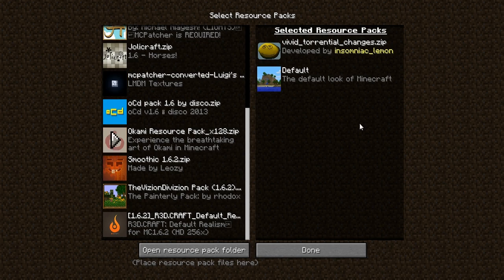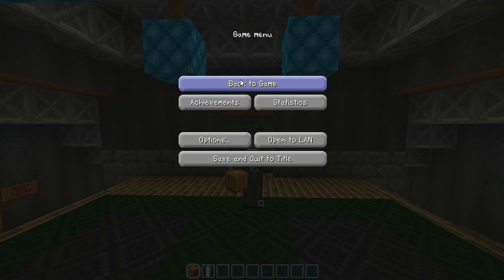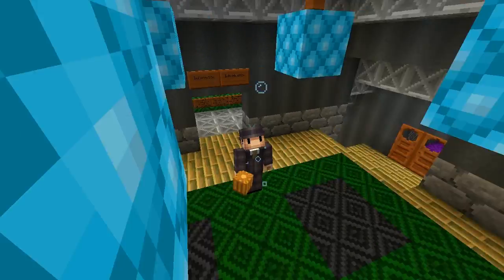The way you load it on the new versions of Minecraft is you just pop it over there and press done. It does take a little bit of time to load, but there we go. Oh, look at that — and there's that glowstone, man!